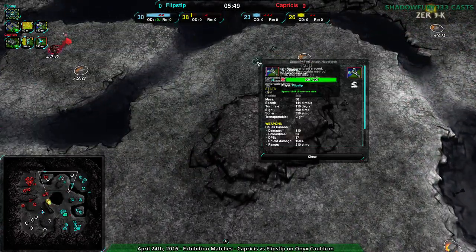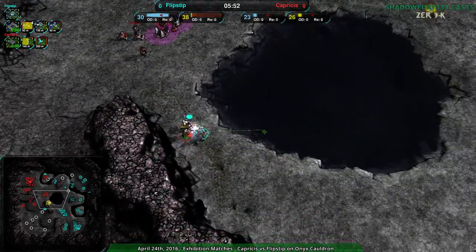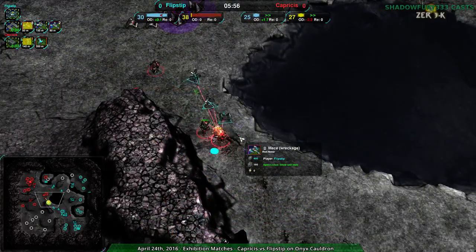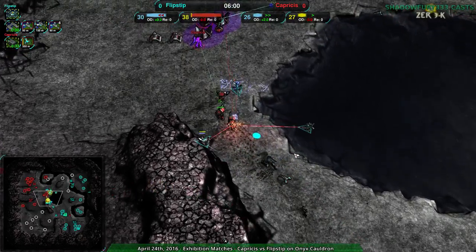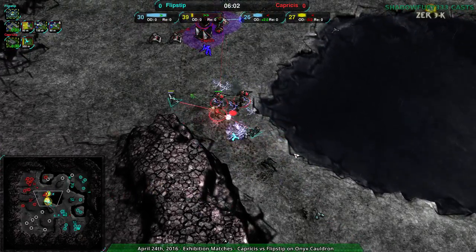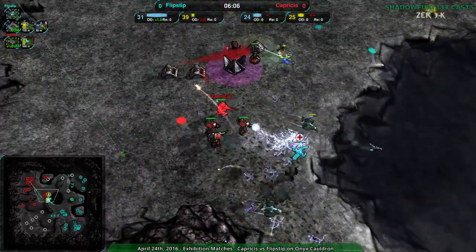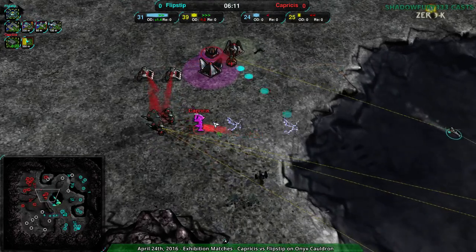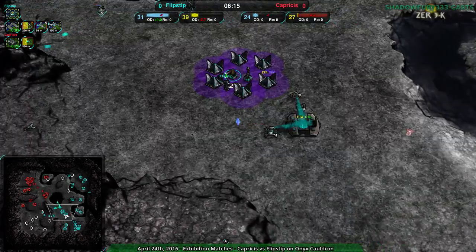I totally understand using Zeus against daggers — daggers have to get close and the Zeus will hit them first, and with the EMP on top of that it's going to be a lot harder for any real damage to be dealt. They get stunned out, one shot — killed in two. Zeus is a really good choice here, Capricious has the right idea.